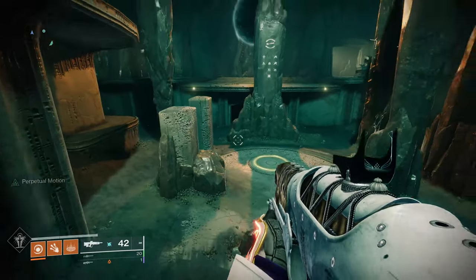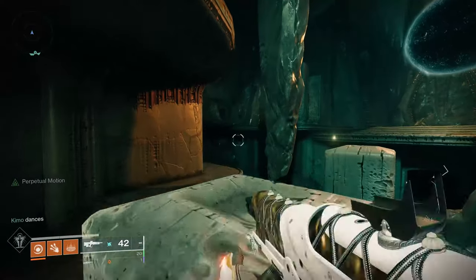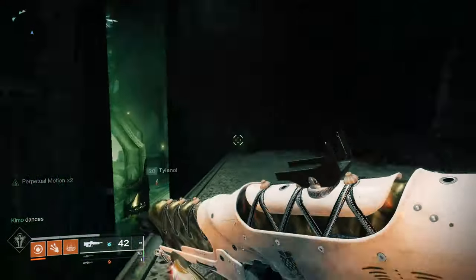The fourth one is going to be on the very top floor of the War Priest encounter. On the top right there's a staircase that goes to a ledge — you can see it sitting there very plainly.